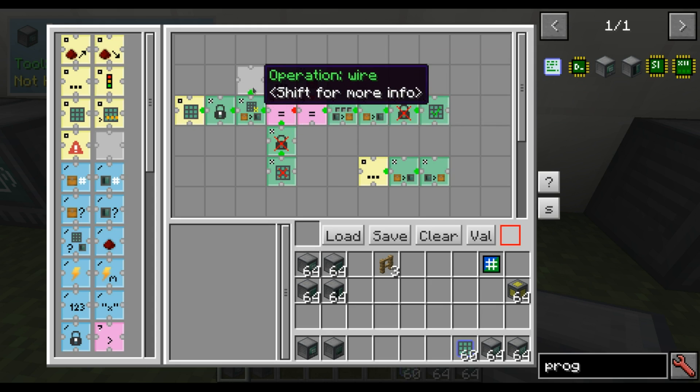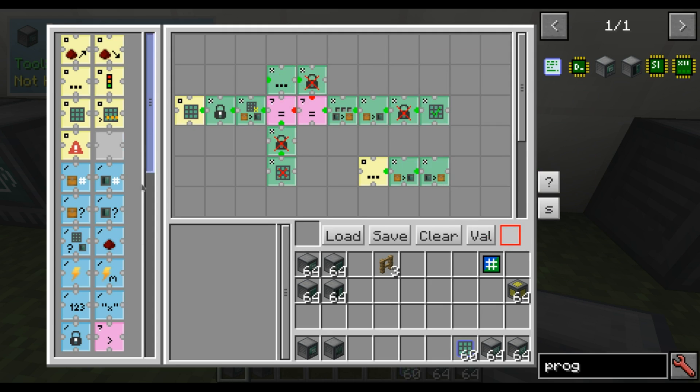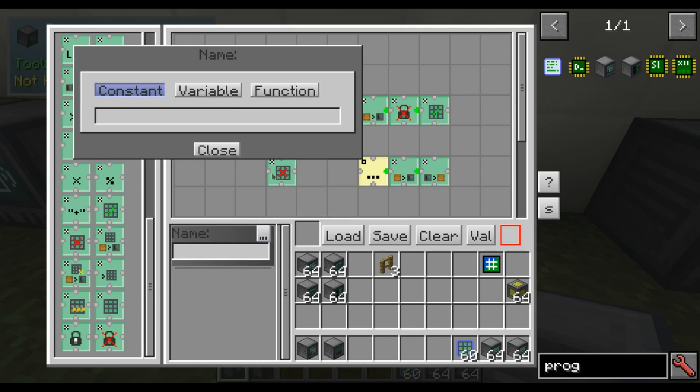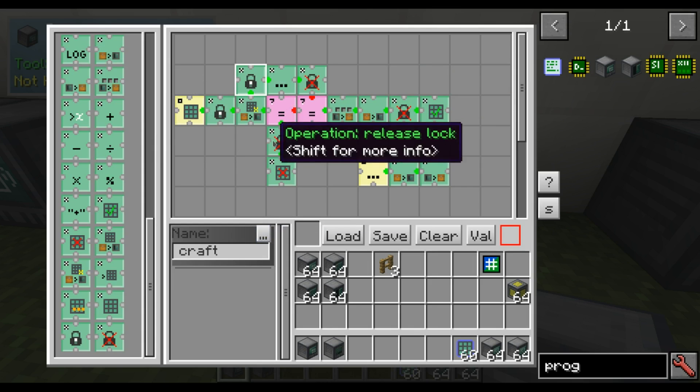Actually there is a bug here. This one, for safety, should, after waiting, enable the lock again — like this.